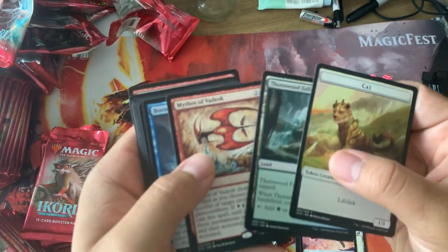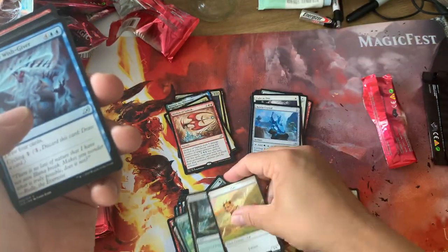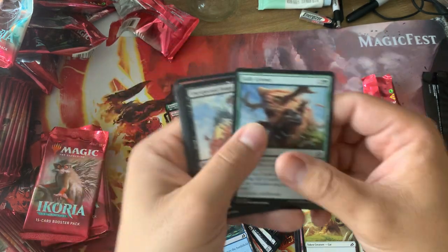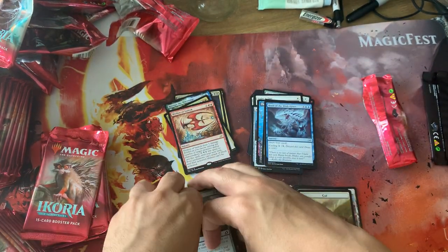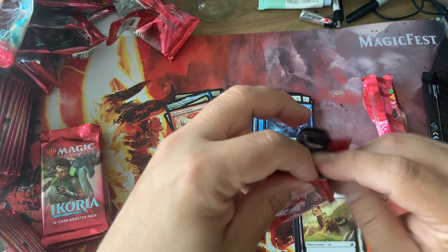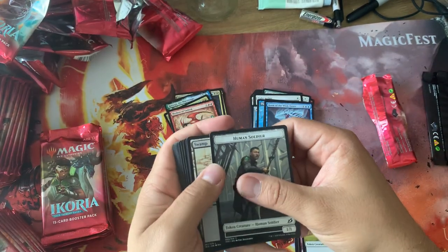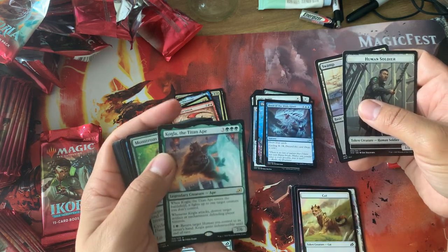What goodies do we get? Mythos of Badroth — also a kind of ridiculous card. It's funny that they print all these really, really good rares that are just not necessarily bad cards, and then they don't get used in standard. They're just quite not good enough, but they're still really good. It could also just be because they designed such a broken mechanic in Companion.